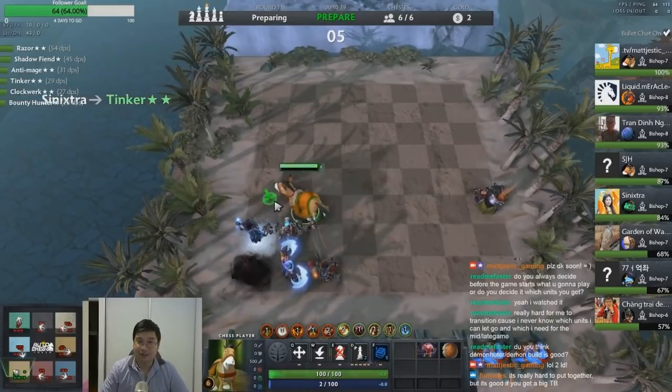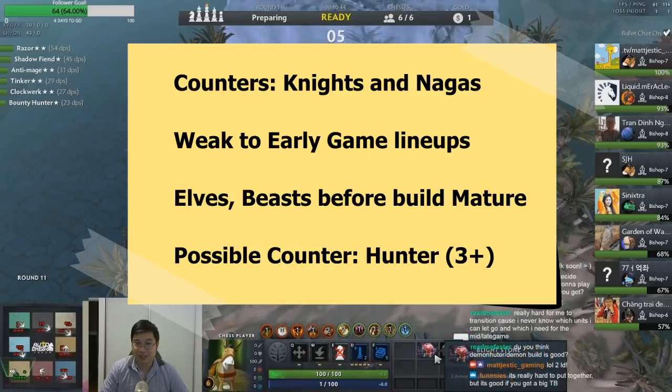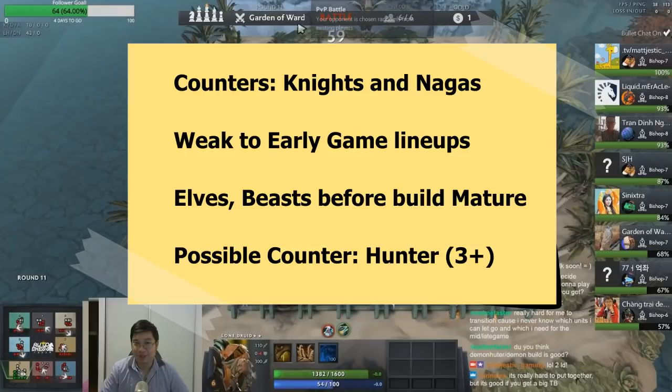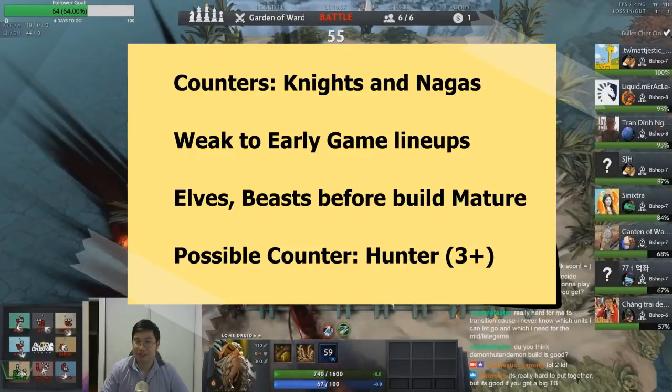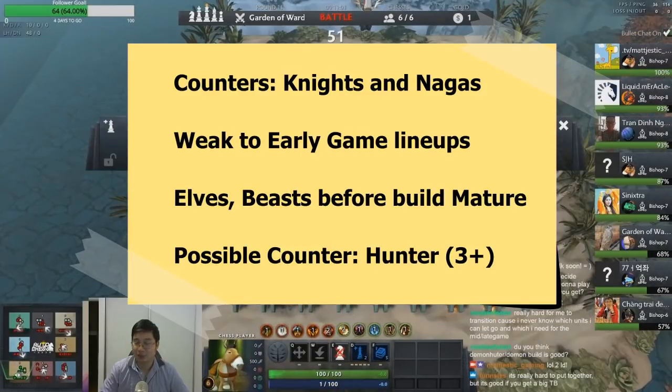So what are the counters for mages? Right off the top, there are a few good counters. One is Knights having super armor. When there are 2, 4, or 6 Knights, the super armor gives them physical and magical damage reduction. While the mage only casts once every 10 or 15 seconds, if the Knights happen to have super armor active during the cast, they take almost no damage.